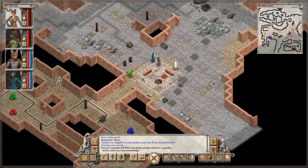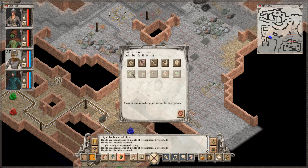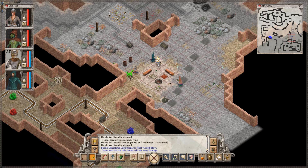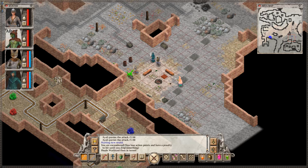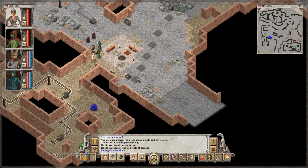A Horde War Lizard? Randomly? This is their breeding area, I suppose. It's been a while since we last visited, so some of them would have respawned. It's going to do something — because we can actually parry kind of decently.